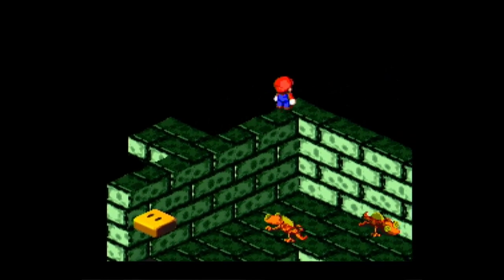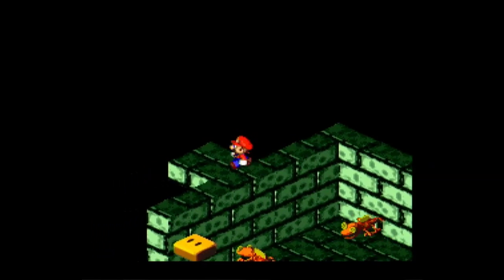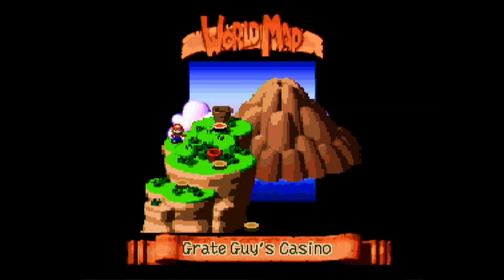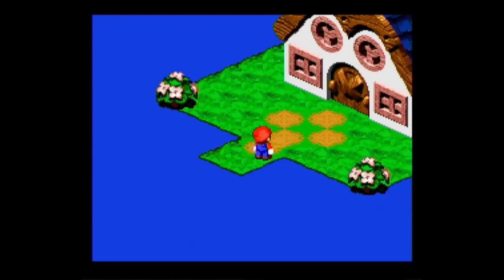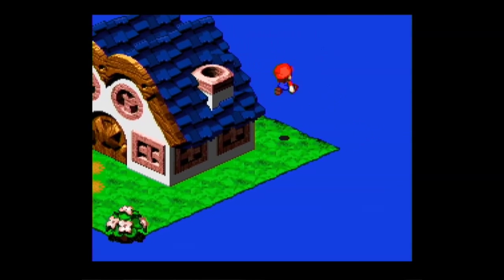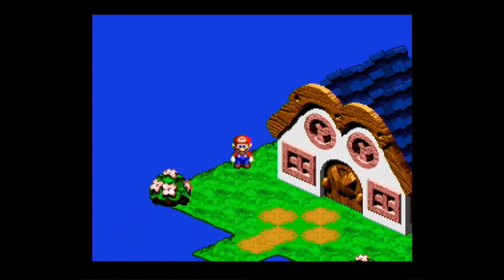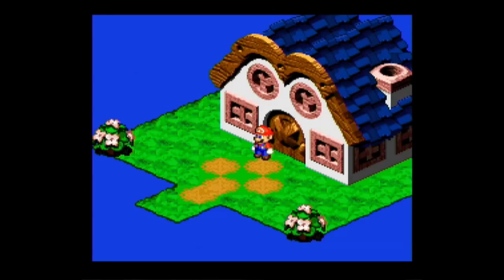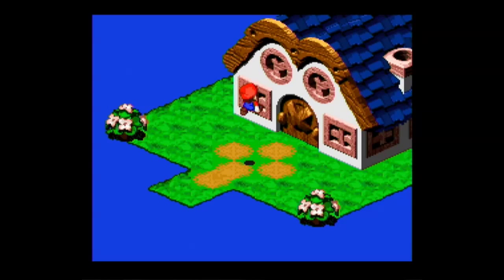Whoa — you see that invisible block? Check this out, baby. I found Great Guy's Casino! We have just come across a place I probably shouldn't have gone to yet. You know what? This is scary. Come back next time and we'll go into Great Guy's Casino and see what the heck we can do here — found a mysterious place I didn't want to, but gambling for the win! I want to get money.